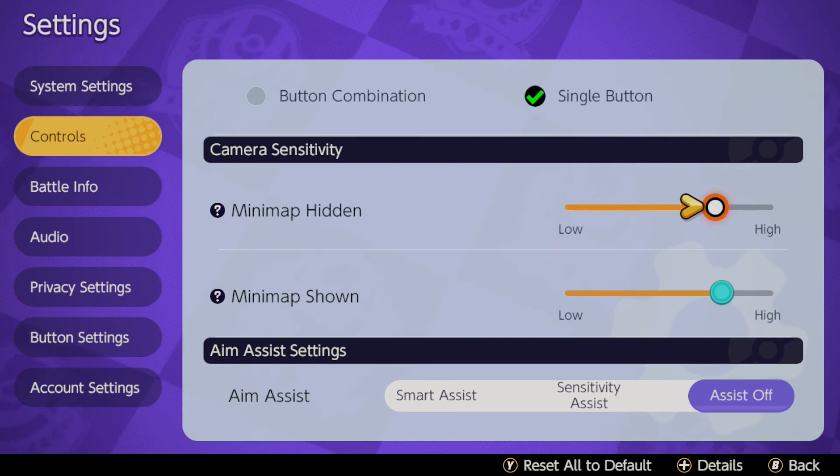It is important and that's where the higher sensitivity does work. But I do like having it a little bit lower than the maximum so that I can have a little bit more control over it. That's just personal preference — if you can play on the highest, go ahead.